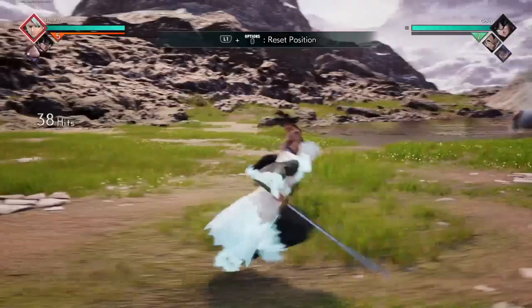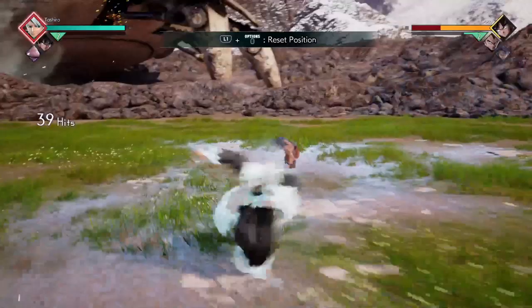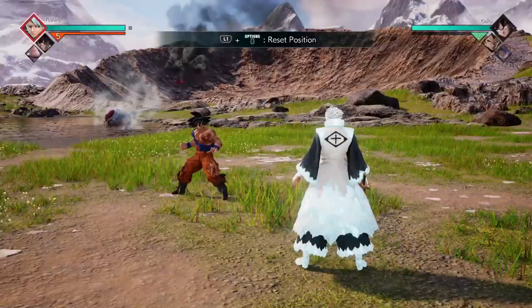This also connects with ultimates. Doing it on the third heavy can be risky — some people can get out of it, and trying to land Hail Flower Dragon when you're not near a wall is also risky. If you're doing it on the third heavy, I don't recommend following up with Hail Flower Dragon. I'd recommend resetting, putting on pressure, backing off, or just charging up your meter.